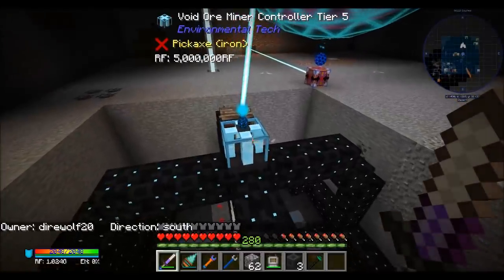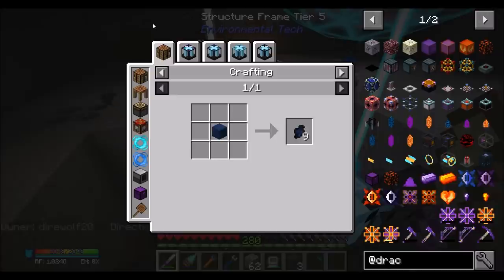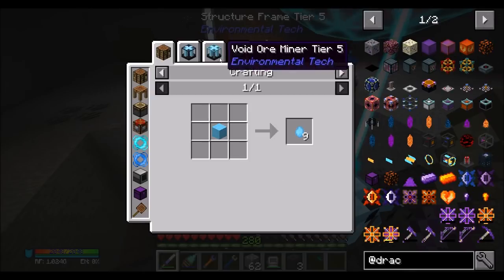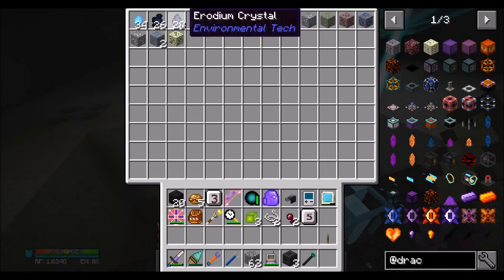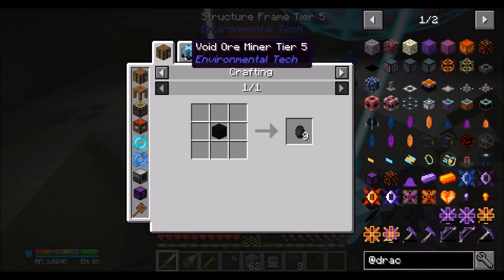I mean, that could be even faster, which is comical. But in theory now we should be getting one of these guys. Ionite comes from that. Atheum crystals are only available from the 5 and the 6.